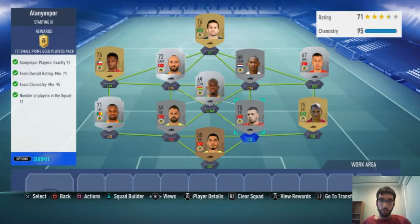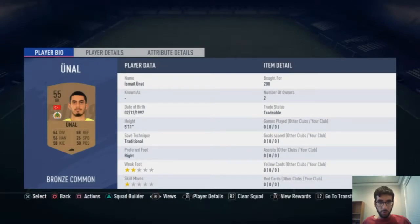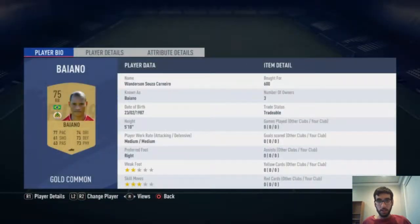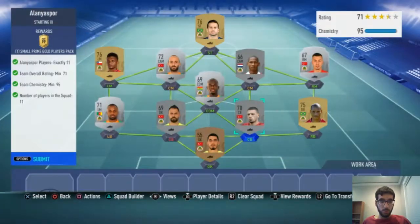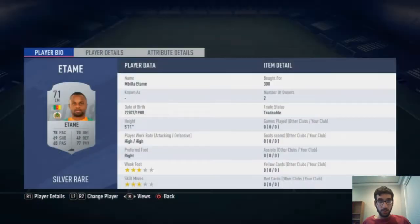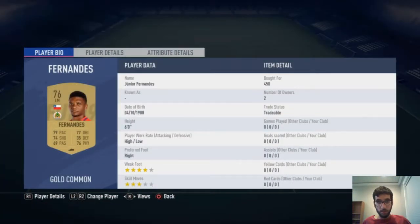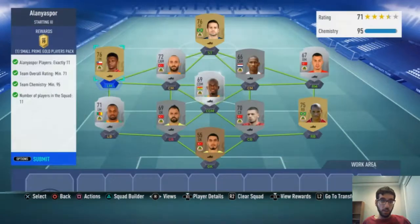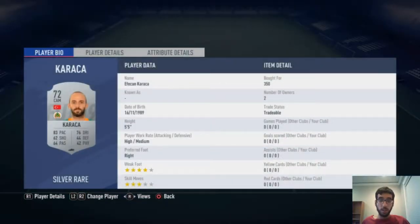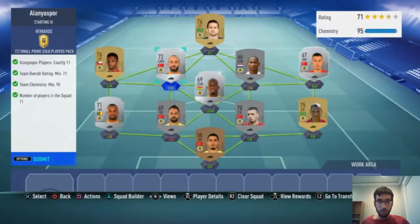We start off with the goalkeeper, who was only 200 coins. The right back was 600 coins, the center back was 900 coins, and the goalkeeper was 200 coins. The left mid was 300 coins, this other left mid was 450 coins, and the left back was pretty expensive at 900 coins.